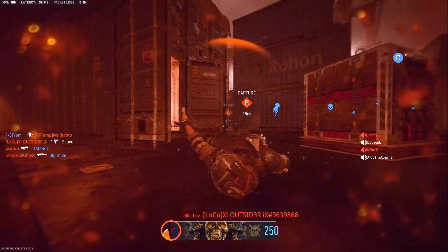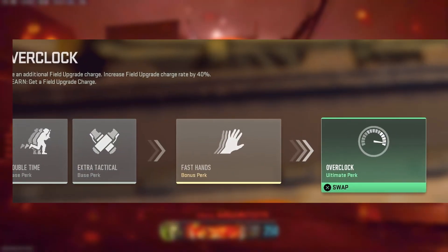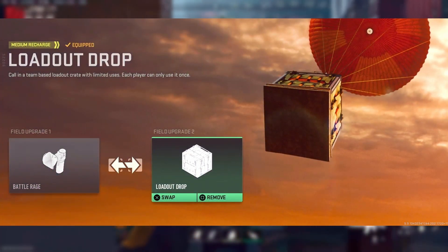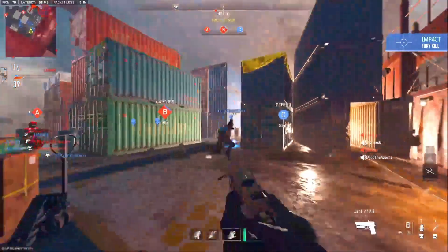The only thing you have to do to make this glitch work is to make a class with Overclock and whatever other perks you want to use, but you must have Overclock, and you'll need two specific field upgrades: one being the Loadout Drop, and the second being, of course, Battle Rage.